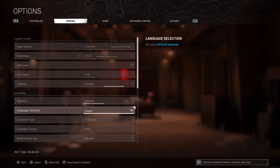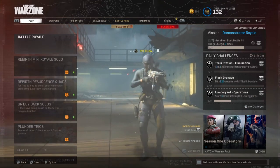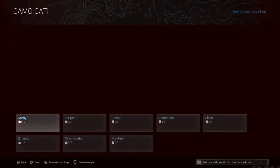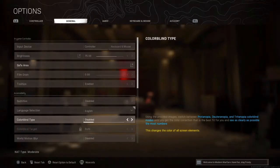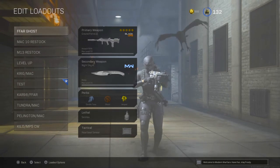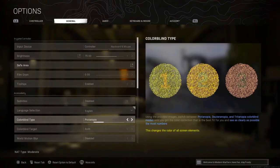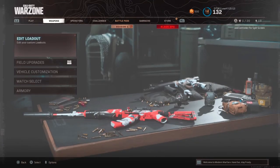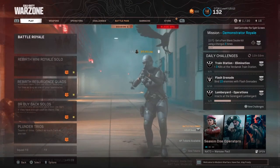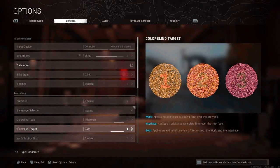Subtitles I have disabled. For colour blind mode, I use Tritanopia instead of off. With it off the screen looks normal, but with Tritanopia enabled things become much brighter — look at how bright that camo appears compared to normal. It makes things stand out on screen without being confusing. Don't use disabled, use Tritanopia.